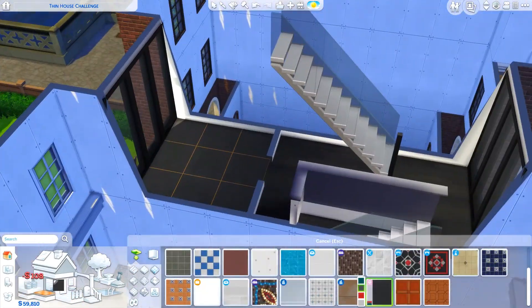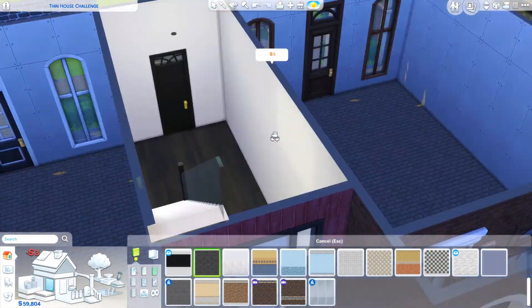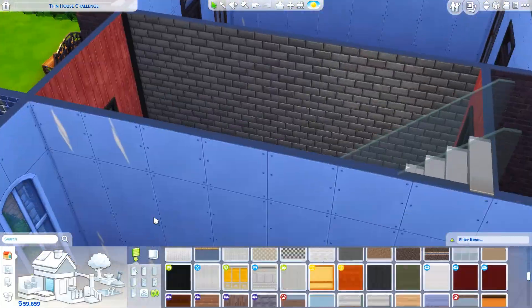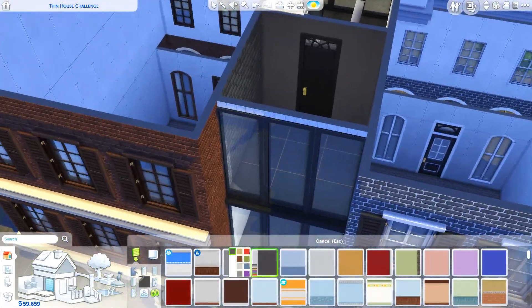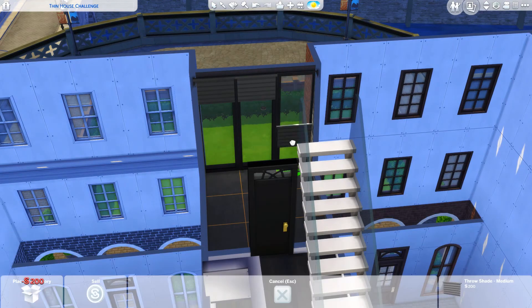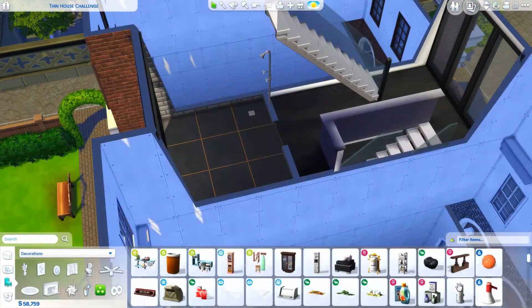We end up with the kitchen on the first floor — right as you walk in there's a galley kitchen. On the second floor there's a tiny dining space and a living room. On the third floor there's a really big bathroom, which you'll see me work on, plus a desk area and some laundry.